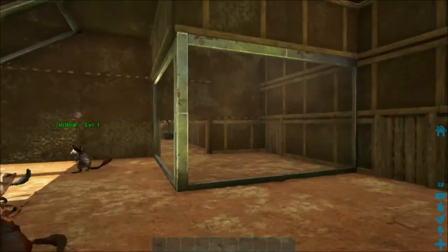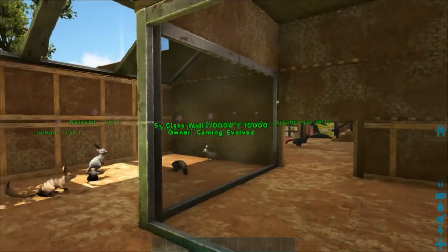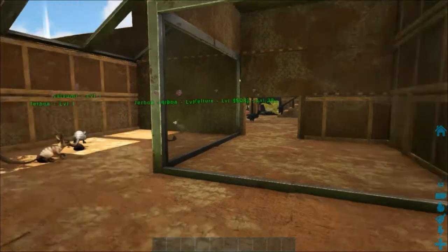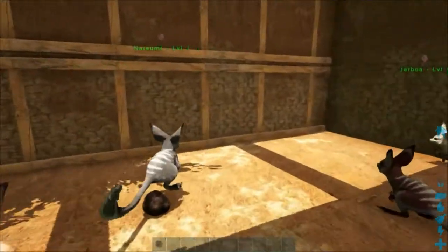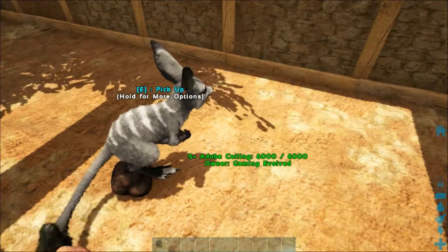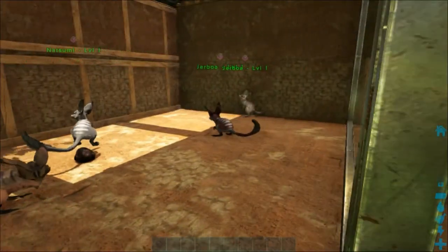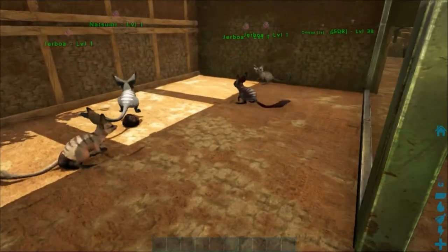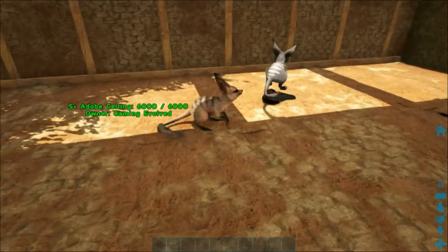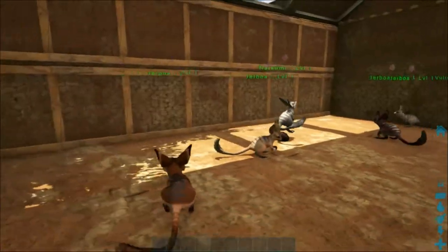Now it is time to decorate, and I've named one of them — this is Natsumi. This was Ren, who asked for a grey and white female Jeboah to be called Natsumi — so that one is for you. We have another four Jeboas: if anybody else wants any Jeboas, please put down in the comments. We've got three males and one female to be named if anybody wants those.